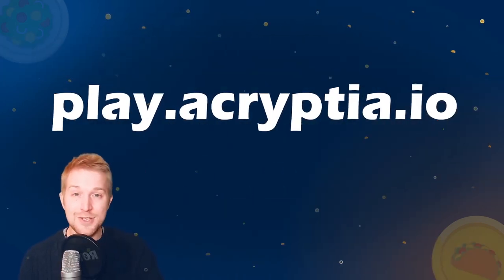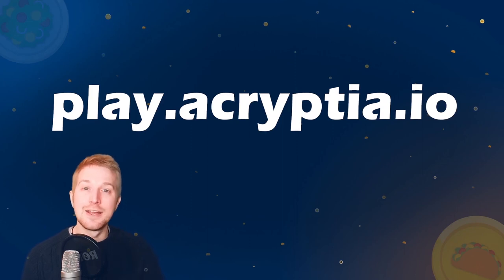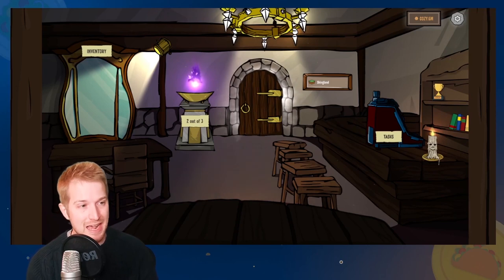Hello, what's up and welcome. My name is Cozy and today I'm going to be doing a live gameplay tutorial of the newest taco game, Ecryptia. The very first thing you're going to want to do is head to play.ecryptia.io and sign in with your WAX wallet. Once you're signed in with your WAX account you'll be in the tavern.